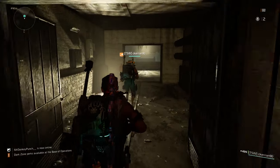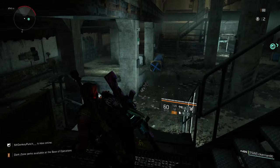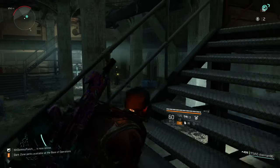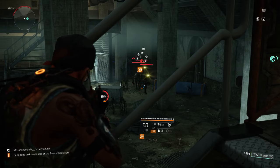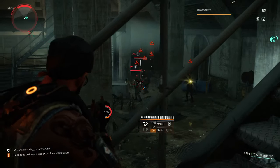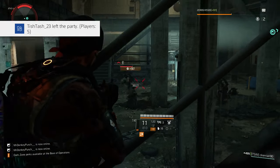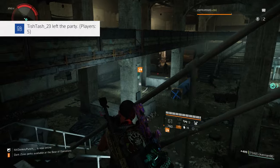As you come down this tunnel, go through the doorway and into this big open room. In this room you want around four enemies to spawn — as you can see, they're just across the way. As soon as you kill those four enemies, the chainsaw guy is going to spawn, and you're going to want to kill him.